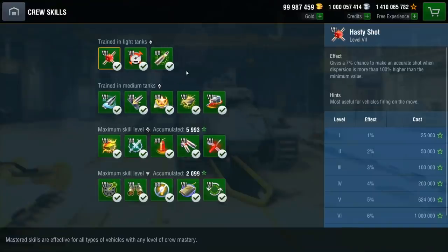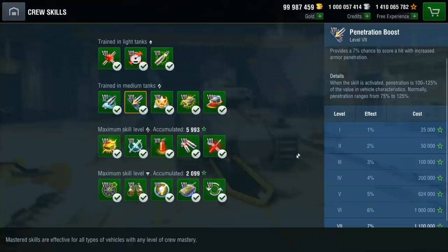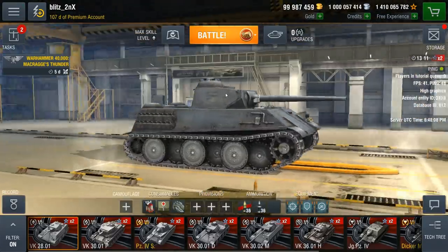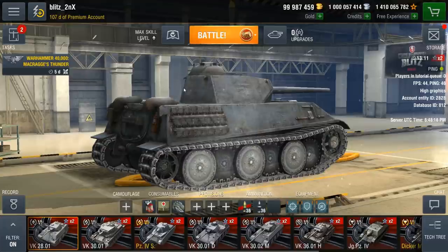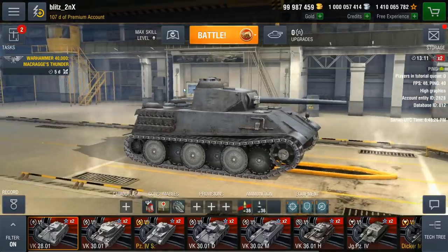This is a good feature because it gives veterans of Blitz a useful destination for their accumulated elite experience. If you've played the game for a very long time, you can really benefit from having those crew skills trained. For example, camouflage at crew skill tier 7 gives a 21% increase in vehicle concealment added to the base value. Having at least one of every vehicle type in your garage to train crew skills is something I'd recommend to new players too, as those small gains can make your tank just a little bit better than the red team's.